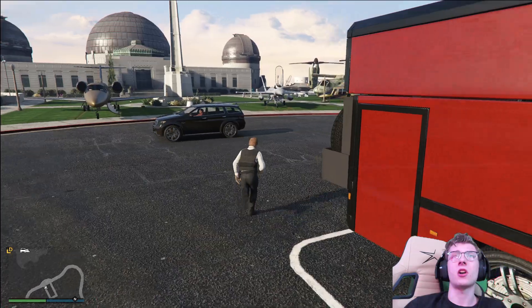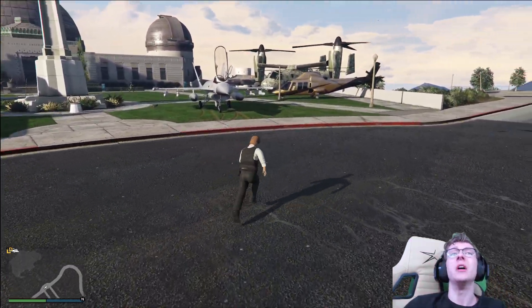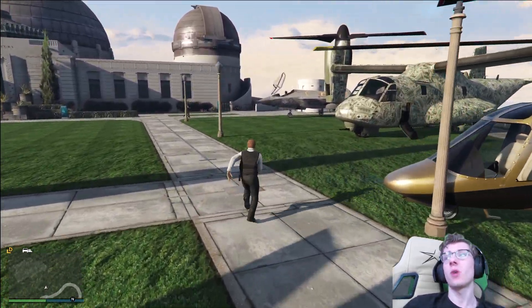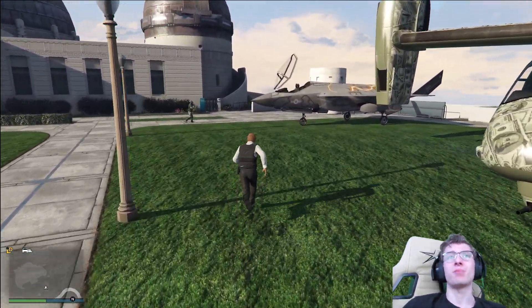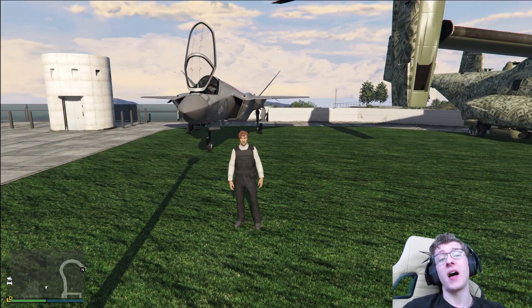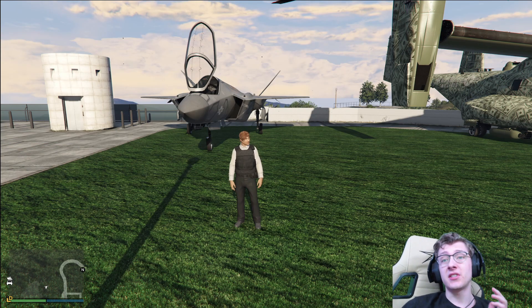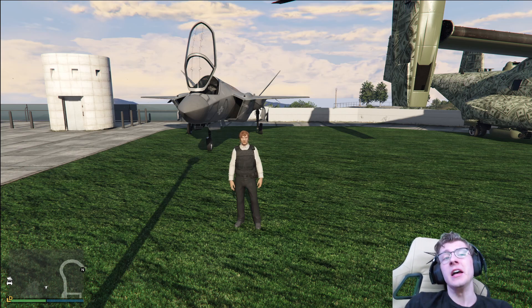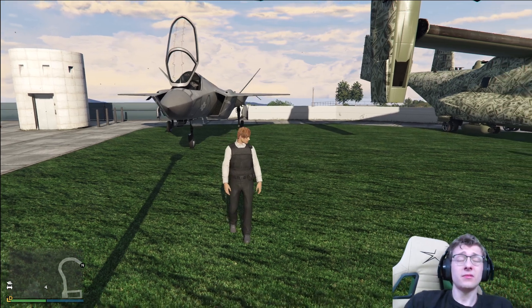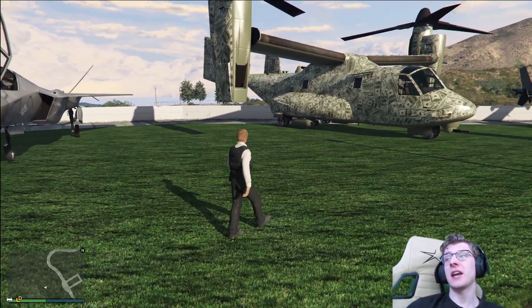Our first aircraft is the Raiju. It's 25% off — not a ridiculous discount, but this jet is normally around $5 million with the trade price, so it's actually a really good deal. If you have not picked up the Raiju yet, I would highly recommend to do so. It is the best flying vehicle in Grand Theft Auto Online — not the best at everything, but the best when you combine them all together. It's just an amazing aircraft.